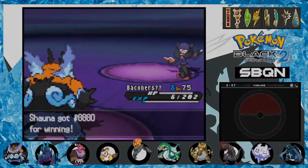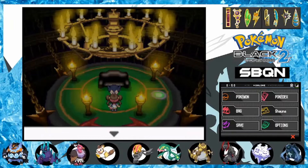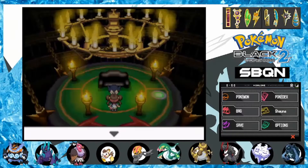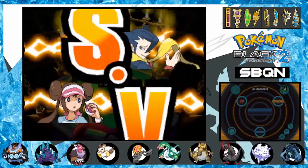I remembered to teach Surf to Goddadagua after the dust settles. We're only halfway done with the Elite Four and I'm already making mistakes and risking deaths left and right. It's time to stop this trend — I've come way too far to throw. With two more Elite Four members to go, we jump right into the next boss fight.